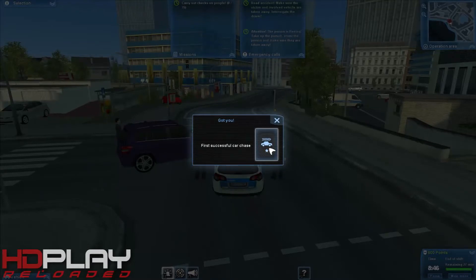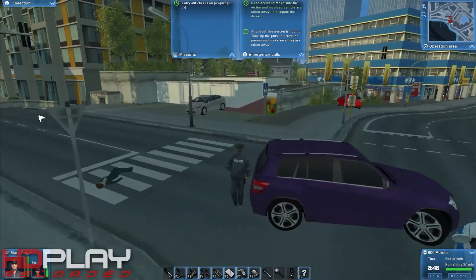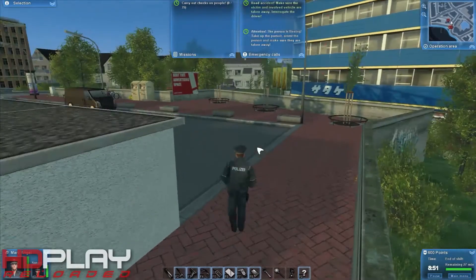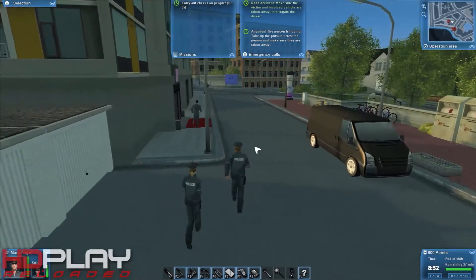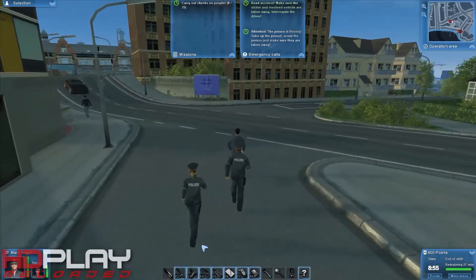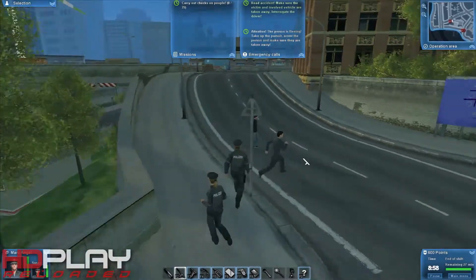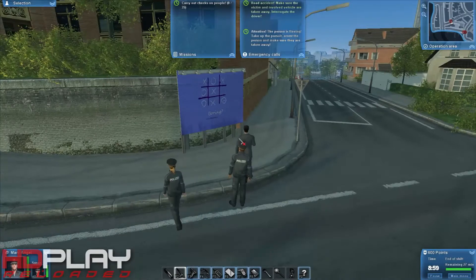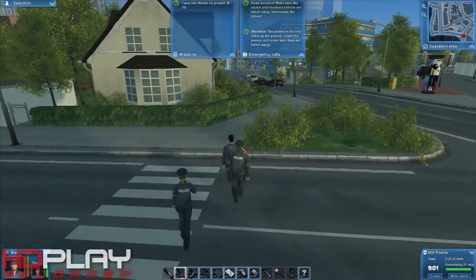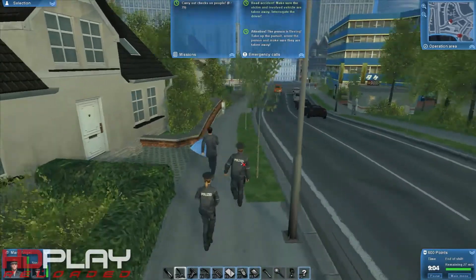This is it — first successful car chase. The controls are not that good, I gotta say. You turn around with Q and E. Take up the pursuit — we need to make sure the person is apprehended. I don't know what I have to do in order to stop him. I'm basically chasing him without too much luck. It looks pretty stupid, I know, and believe me it is.